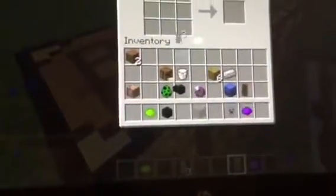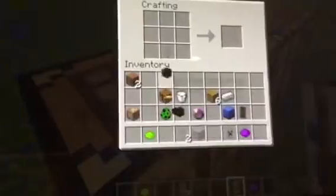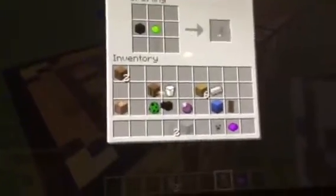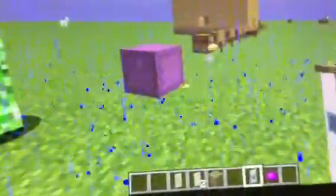If we put a white banner, a wither skeleton, and any type of dye, look at that — it's like a skeleton, like the ones on the sails of pirate ships. Look at that cool design, that is awesome!